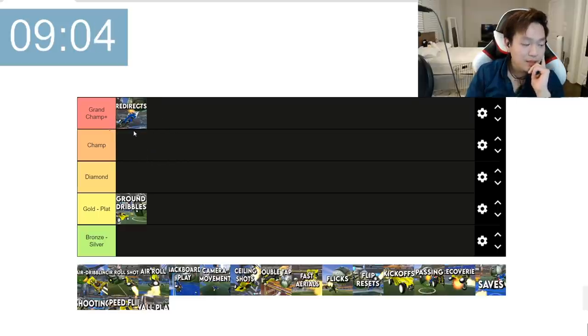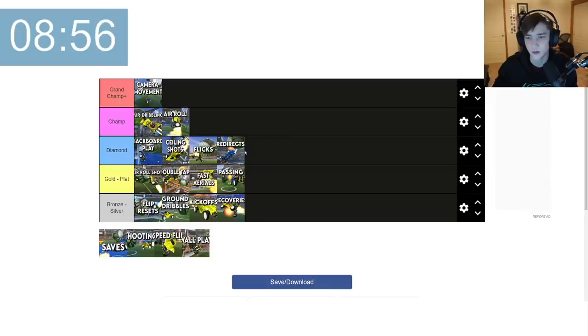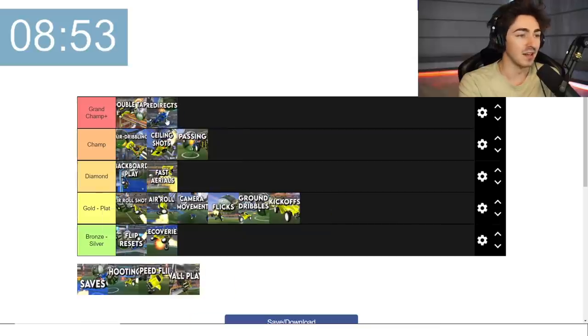I'm going to put redirects here just because positioning forward is a little irresponsible if your teammates aren't actually passing you redirects. I would put redirects at diamond level, I'd say. Redirects — you're having to react very quickly and put a good angle on that.